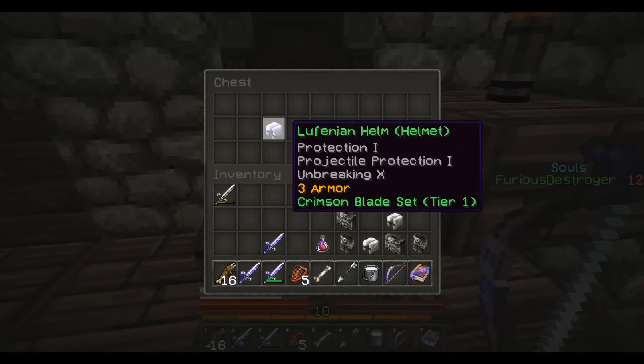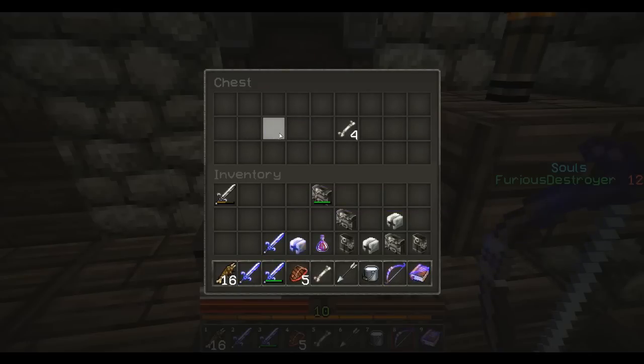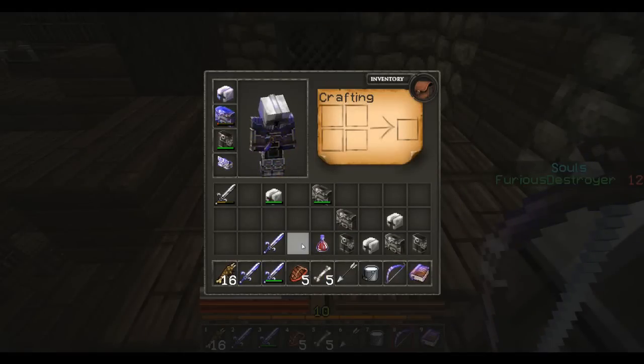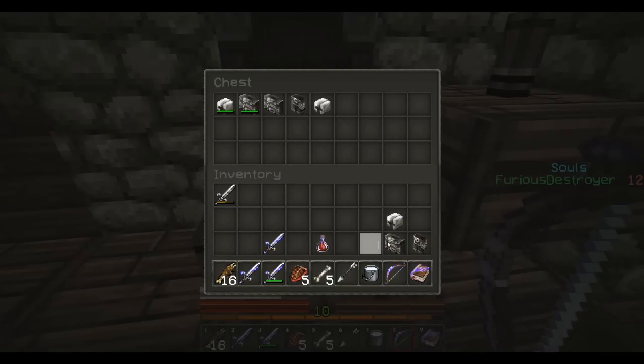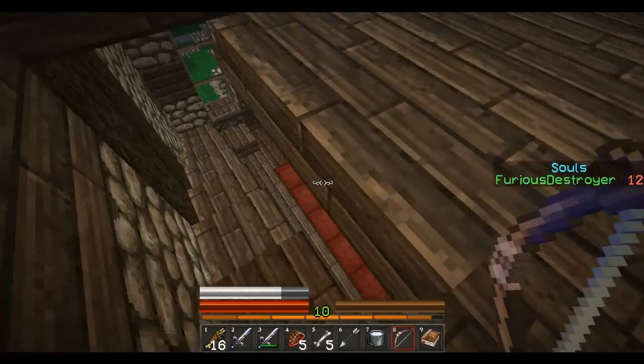Lufinian's Helm. Protection 1. Projectile Protection 1. Unbreaking 10. Awesome. And some bones. I think we can trade that for some stuff. So we take off the iron helmet and put that on. And I think I'm just going to get rid of some of this iron stuff. There was no reason for me to pick it up. We don't need it.